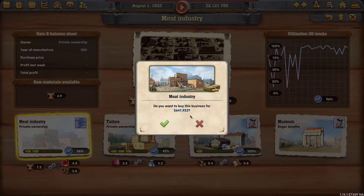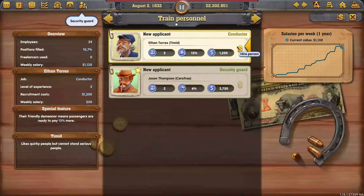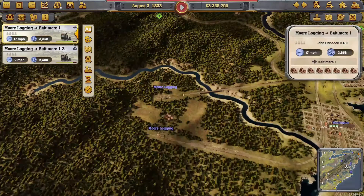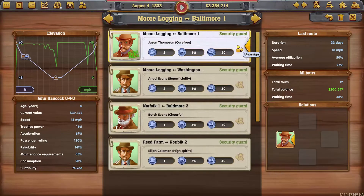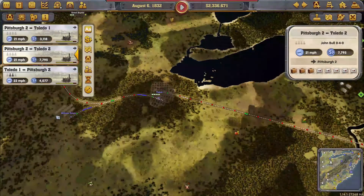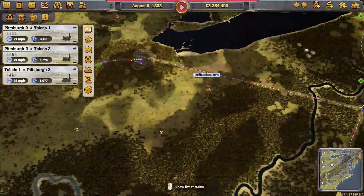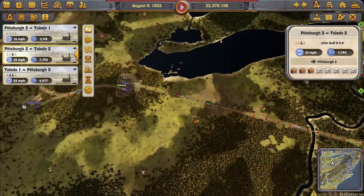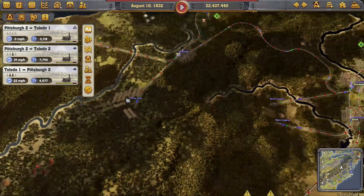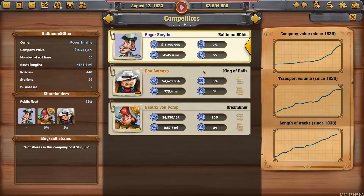We can also buy this meat industry. Right now it's at 100 so it'll be expensive, but if you wait until the cycle goes down you'll get it for a much cheaper price. Let's hire the conductor and security guard and put the security guard on this freight line and the conductor on one of the passenger lines. As the city grows, trains are more full going down to Pittsburgh. Coming back to Toledo it's not full because Pittsburgh hasn't grown as much.